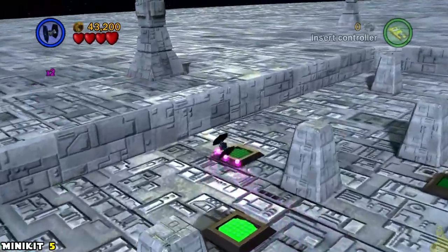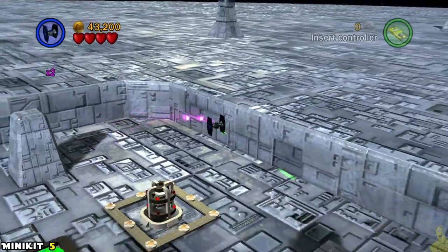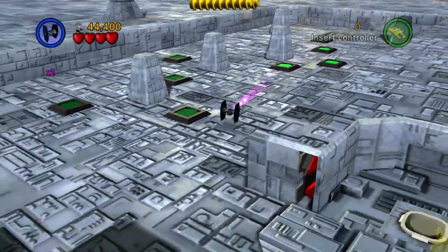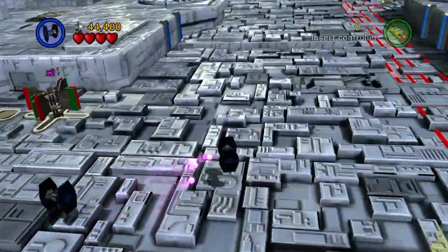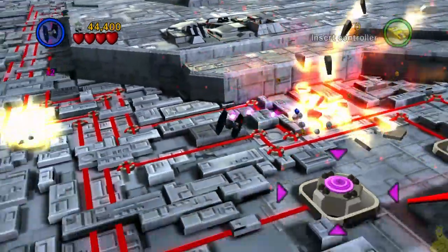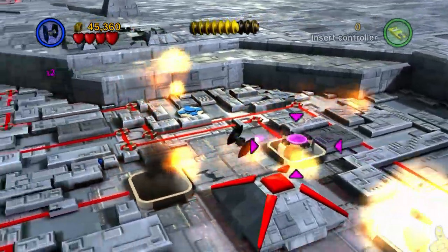On the left-hand side of that is another TIE Fighter door — this one is tricky. It's like a slalom course; start in the bottom left-hand corner and go back and forth. Get all the green panels lit up before the first one disappears and goes back to dark, and you'll get mini kit number five to pop up.